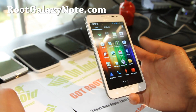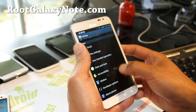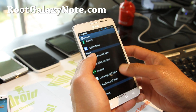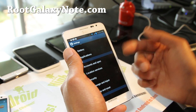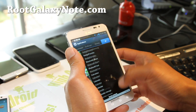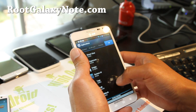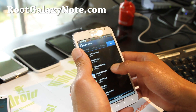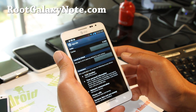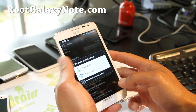Let me show you the other launcher. If you don't like this launcher, you can get a more ICS Galaxy Nexus style one. You've got to go to all apps, go to TouchWiz Home, and clear defaults to switch launchers. You'll get an option when you install this ROM.